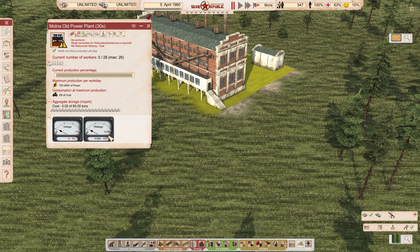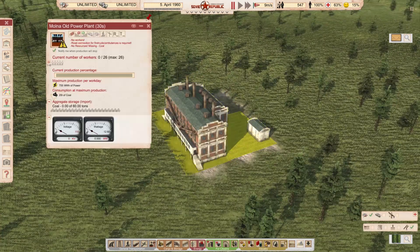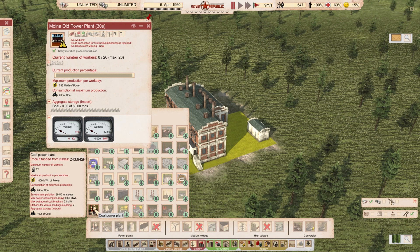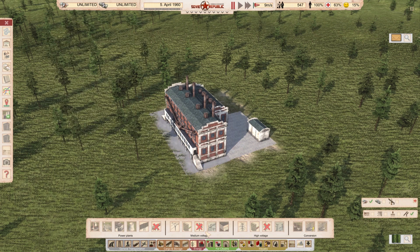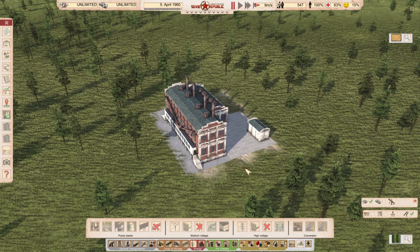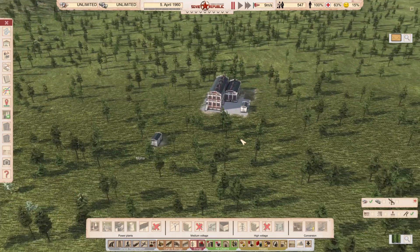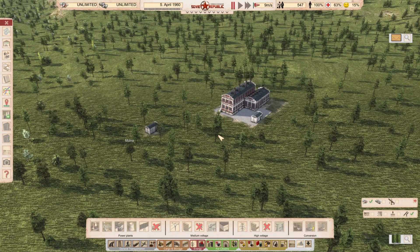Production is roughly half of the vanilla big plant — around 12 vs. 24 megawatts. Coal consumption is 20 tons versus the vanilla big plant's 24 tons — so it consumes almost the same coal for less production, making it dirtier per megawatt. Pollution is 35 tons per year versus the vanilla's 39 tons per year — significant, but slightly less. Realistic price, beautiful model, amazing mod — definitely one of my favorites. Check the link in the description.